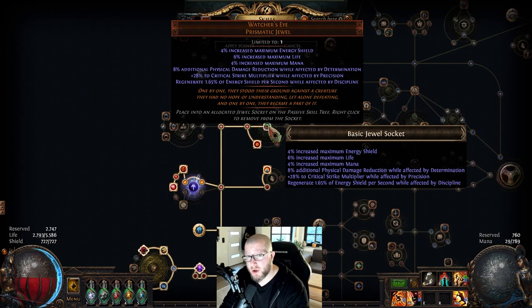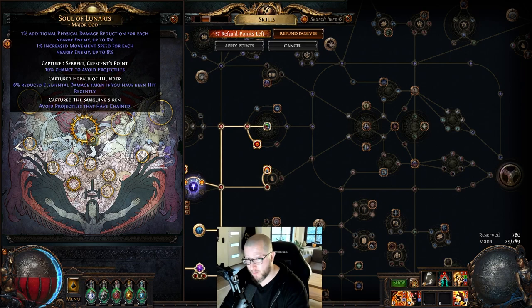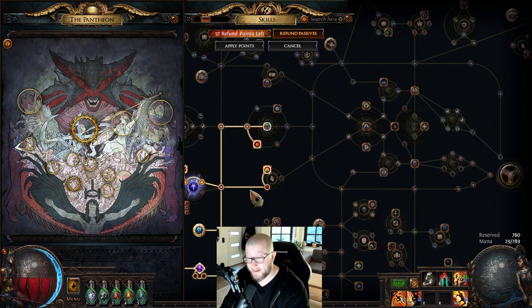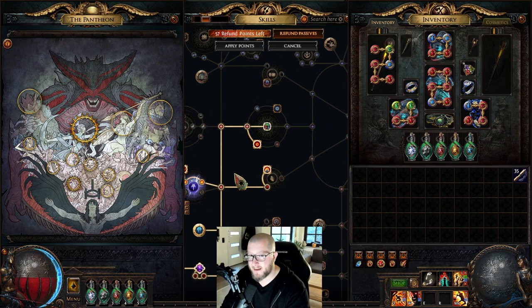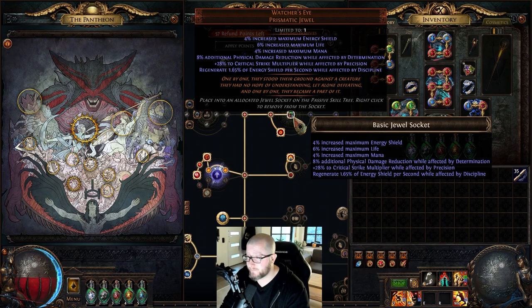The chest provides another seven percent additional physical damage reduction, bringing us to 84 percent total. The Watcher's Eye adds another eight percent, overcapping us entirely. I'm also using the Soul of Tukahama pantheon, which grants up to nine percent additional physical damage reduction and an additional one percent per nearby enemy. This is overkill, and I'm considering dropping the chest mod or the Watcher's Eye for something else.